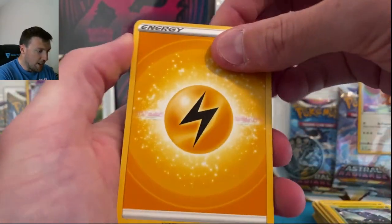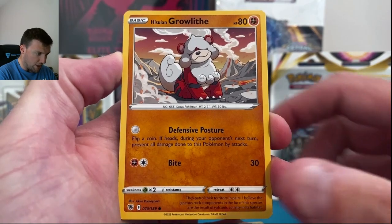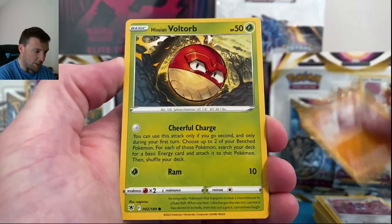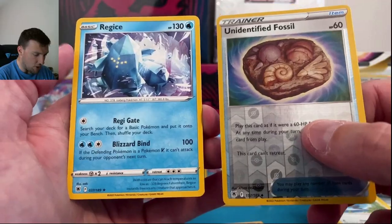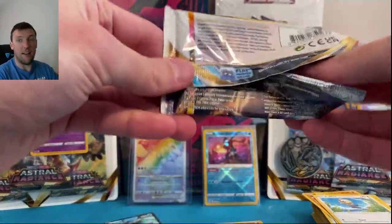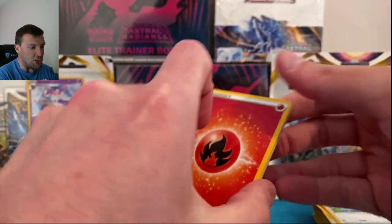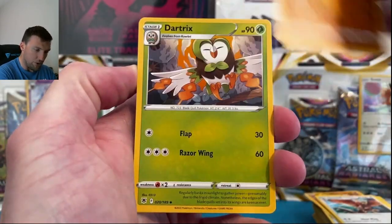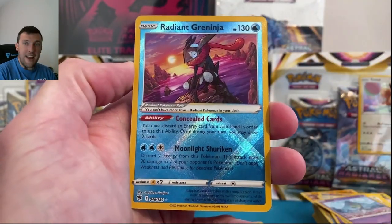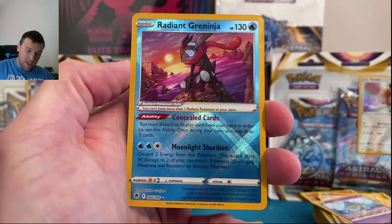Lightning energy, Switch, Cyndaquil, Pawnyard, Growlithe — I love that card, though it really feels like it should be a fire type. Bolt Orb, Unidentified Fossil, and Regice back again for round two. Pack two — I'm just taken aback by these pulls so far. I've been conditioned by Evolving Skies where nothing ever gets pulled, so fool me once. Ralts — and radiant Greninja number two! Beautiful looking card, and there could be something behind it too.